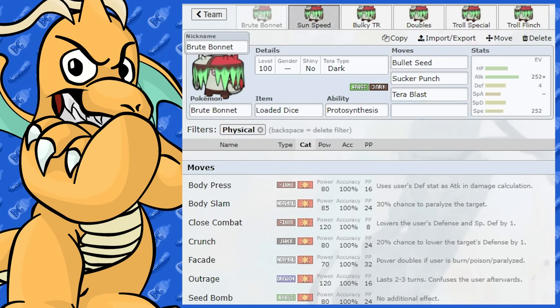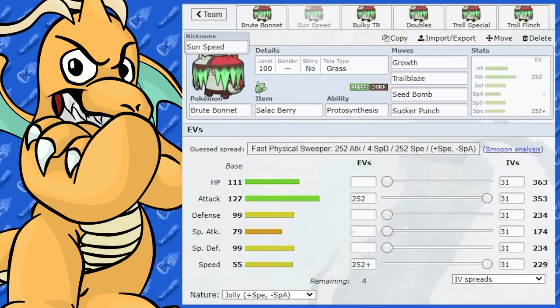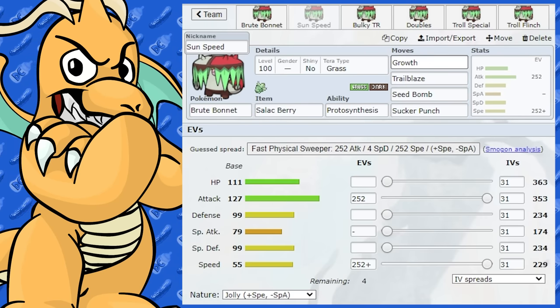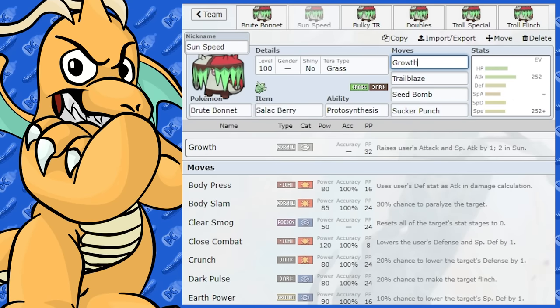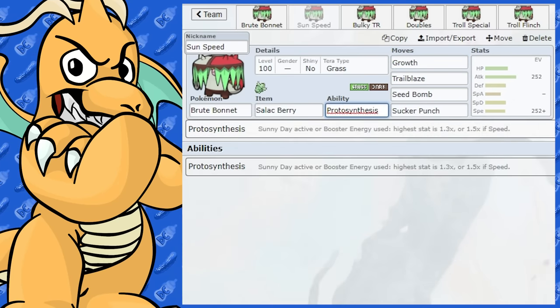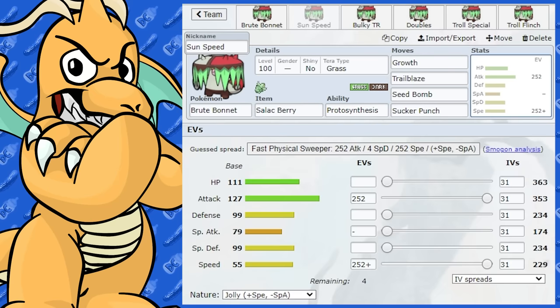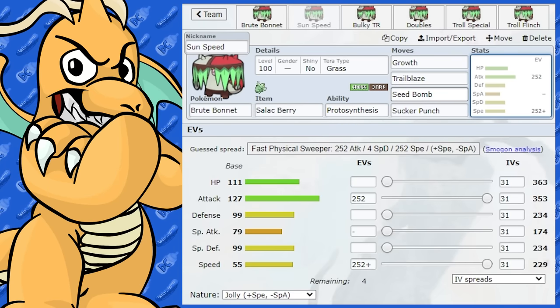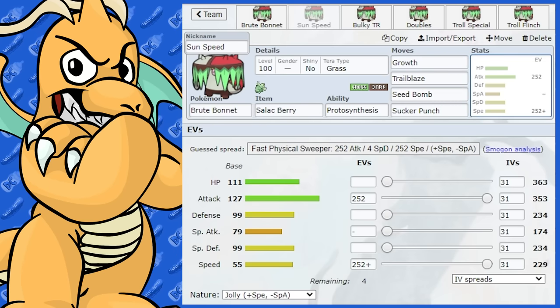The next set is more of a boosting set. It does get Growth, which is a very, very good move, especially in the sun — which is going to stack nicely with its ability. I've given this one Growth, Trailblaze, Seed Bomb, and Sucker Punch. I sort of doubled up on the Grass moves again — you don't have to do that if you don't want to, but I did it so I could go first most of the time.